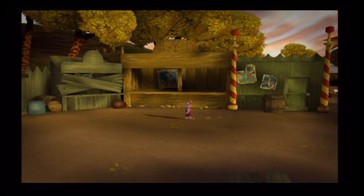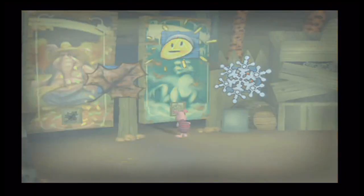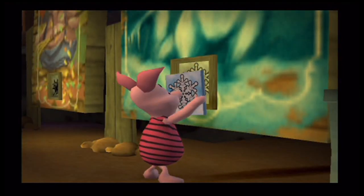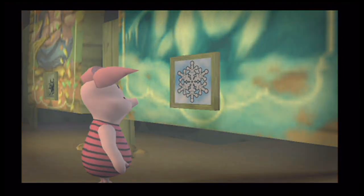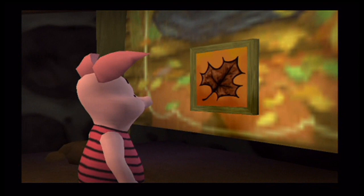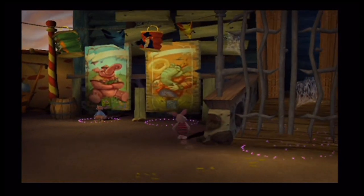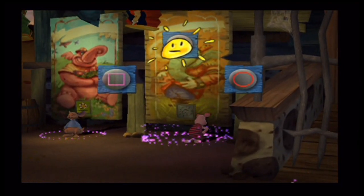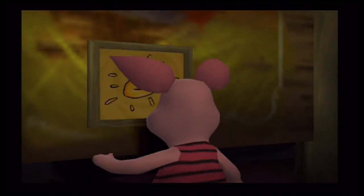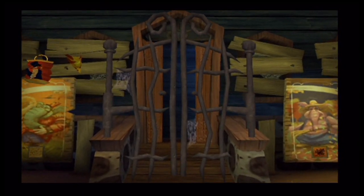Now let's head back into the entrance of the haunted mansion, and we can insert those remaining tiles. Those pictures give us a hint about certain Heffalumps or Woozles that hid them somewhere. And I believe that should open up the entrance to the actual mansion itself.